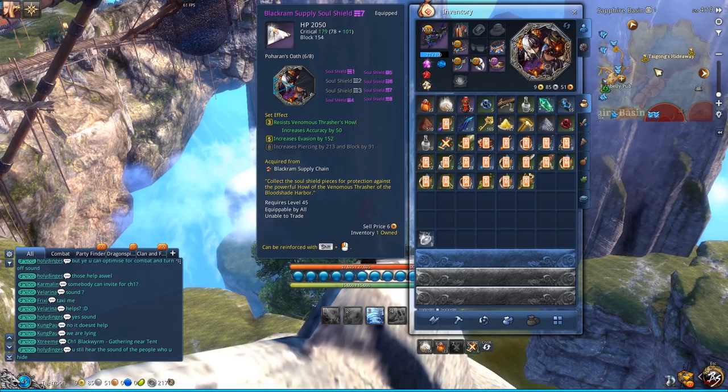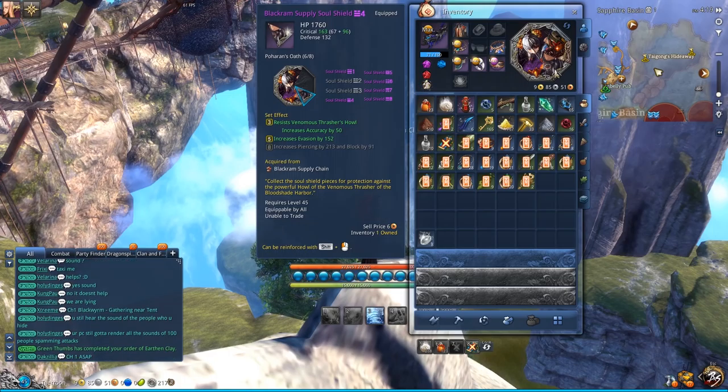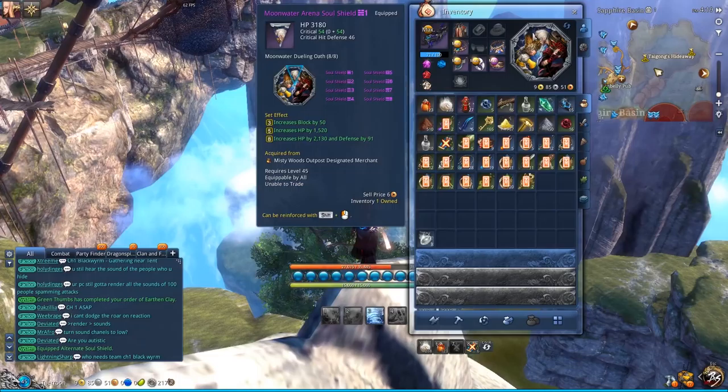The third slot is a Dokumo shield because it also gives more crit than the Black Ram one. All the rest are decent critical hit pieces. My soul shield isn't perfect — I merged crit into it mostly with Dokumo shields. I also recommend actually farming a full Moonwater Arena soul shield as a second set, because eventually you will want to use it.